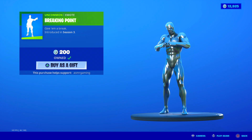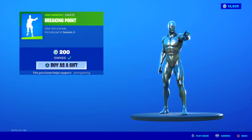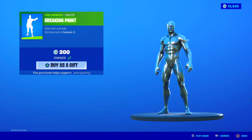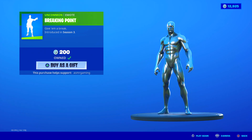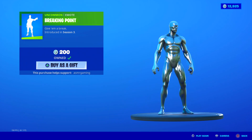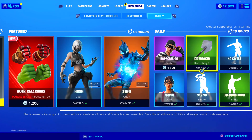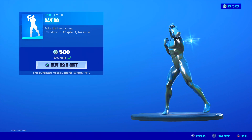Breaking Point — 'Give them a break.' Very simple, uncommon emote. I don't know if I would recommend it for 200 V-Bucks. You just point and pretend to snap a twig in half. With very simple emotes like this and wraps that are 300 V-Bucks, I say save them and get something better, like Say So for instance, which is still on the item shop.